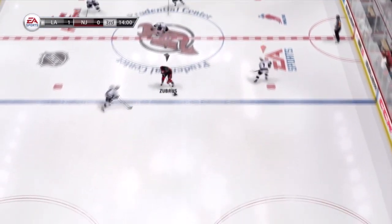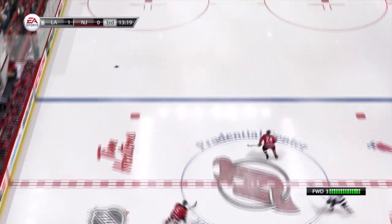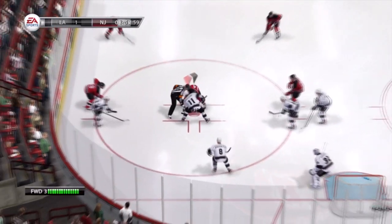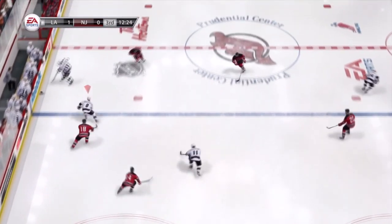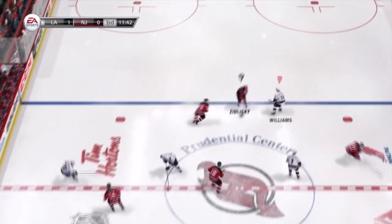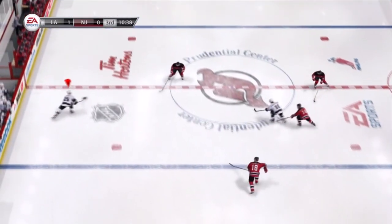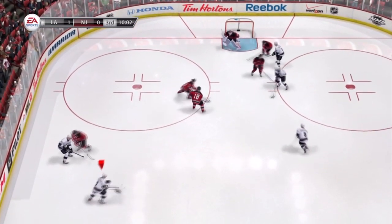A little more about the gameplay and why I chose this clip — I actually don't even score in this gameplay. I chose it because it shows a lot of puck possession, icings, offsides, and that you can dive to block pucks. It shows a lot of the gameplay mechanics. When you play the demo, you start in the third period and you're given a randomly assigned score. Right now I was assigned 1-0 for LA, whereas other times I was assigned something like 3-2 for New Jersey.